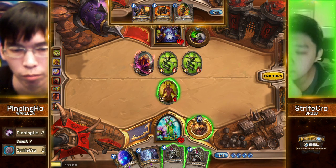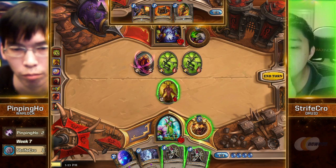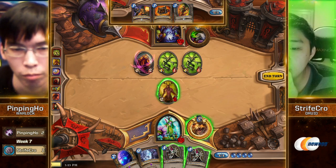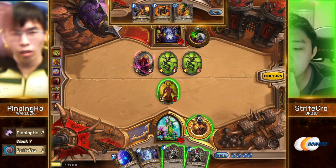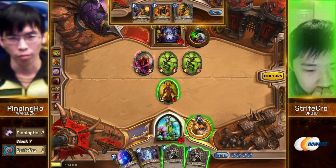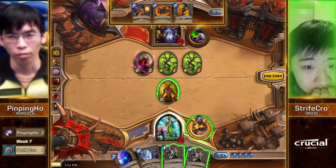Double Sen'jin's actually pretty good. As much as he would like to draw into some of the five-drops, at least he has something to do next turn. Just having a turn-five play — once you've slowed the game down this much, it's all about just doing something until you get Ancient of War down. At that point, it's so tough to lose. Strifecrow's about to make a comeback after being down 2-0. This game looks very good for him.